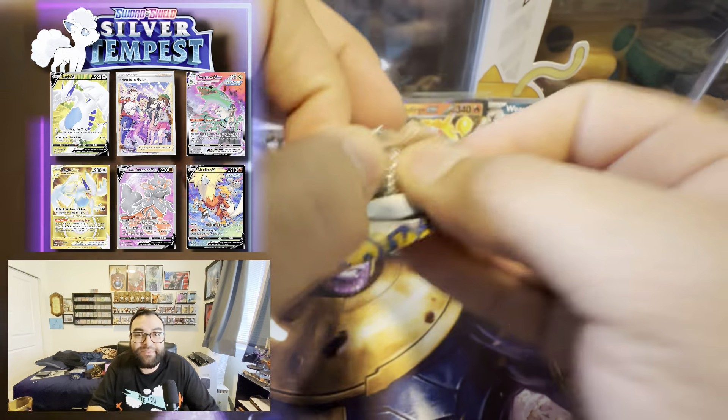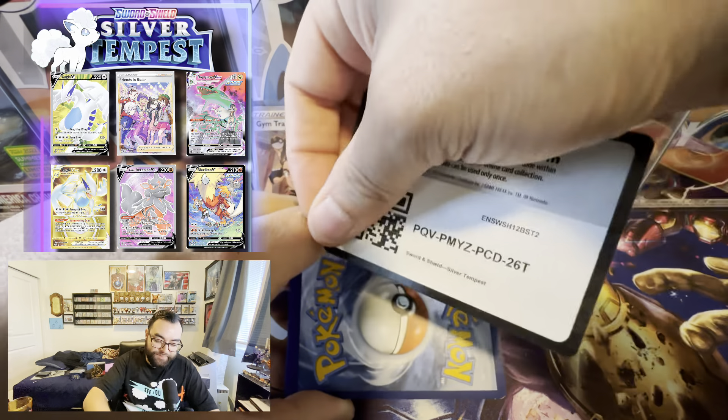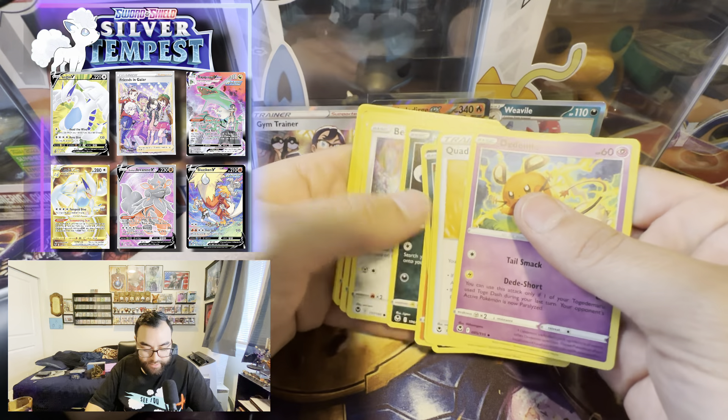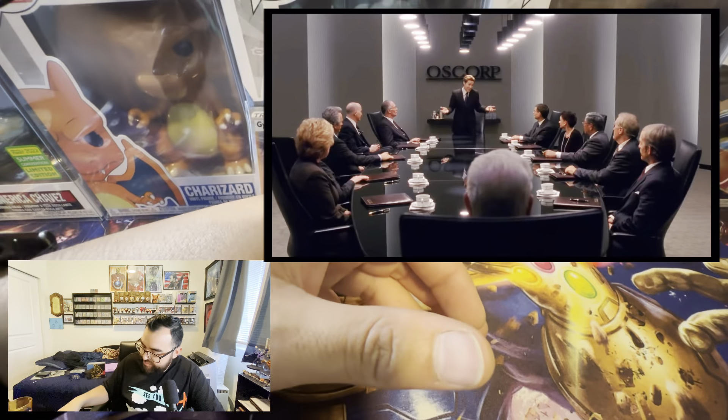Last pack for tin number two — at least this one had a full art. So far it's been a lot of yapping. I just want to get to the WWE cards. Those tins — respectfully, sponsor — they were tough. But there's no way you could have this much bad luck going to Costco to pick up your own tin. Surely it's just my luck. Let's keep going.